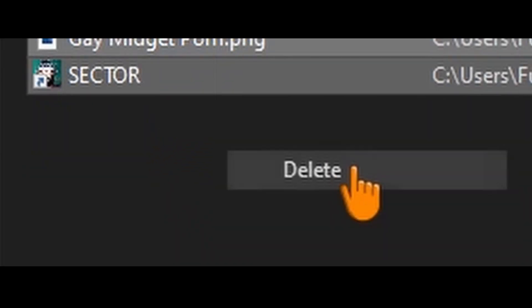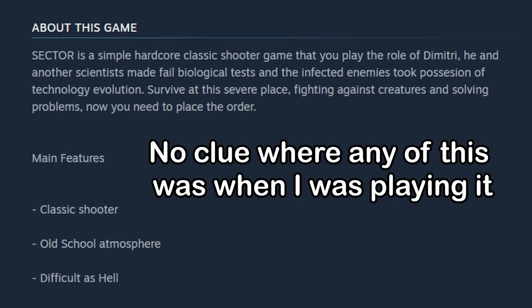Don't play it. To top it all off, on the Steam page the developer's description reads: 'Sector is a simple hardcore classic shooter game where you play the role of Dimitri. He and another scientist made failed biological tests and the infected enemies took possession of the technology — survive fighting against creatures and solving problems.' They also have literally fake reviews from popular sites which I checked and they don't seem to exist — so they're kind of just scumbags on top of it. I played it so you didn't have to. Have fun, bye.